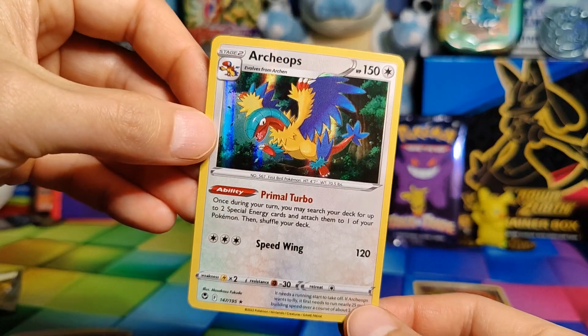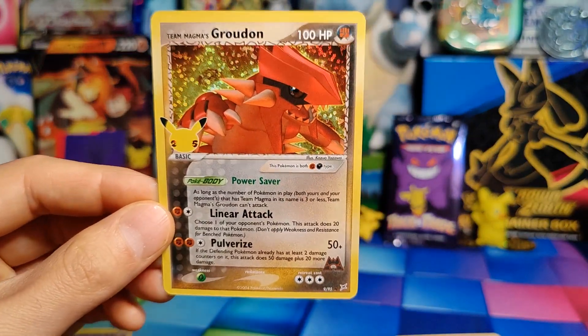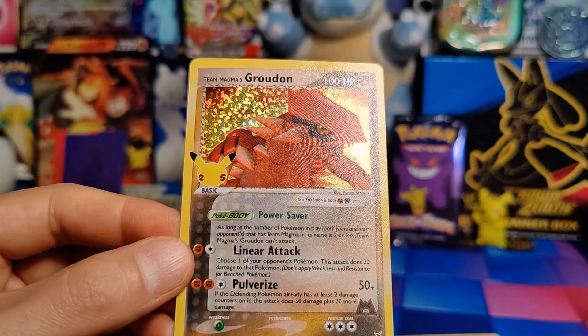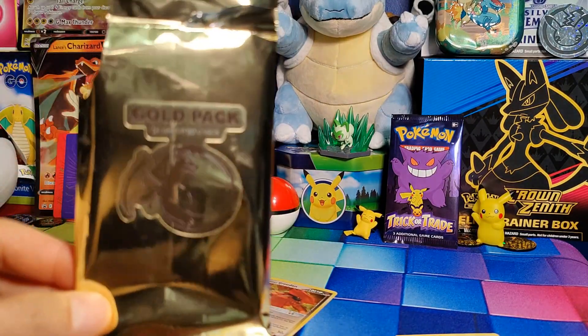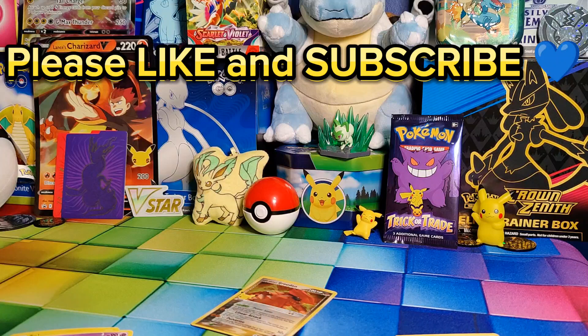We also pulled an actual normal holo Archeops, which I do have sadly. And I feel like the best card of the pack — as long as it's real — is the Team Magma's Groudon. It says it's from 2004, so I cannot wait to look this up and see what set it's from. Anyway, that was definitely an interesting pack. It was one of these gold packs with 25 assorted cards — I've never seen them before and there's not much research on them. I hope you enjoyed it! If you've ever opened one of these or you're familiar with them, please let me know. Like the video, subscribe to the channel, and I will talk to you soon — bye!